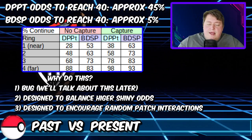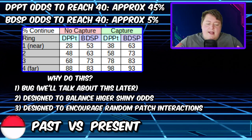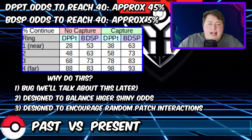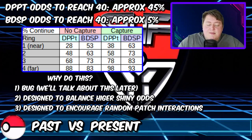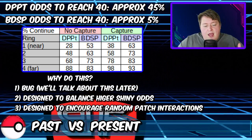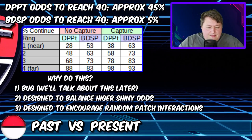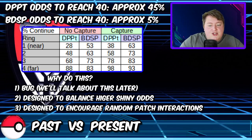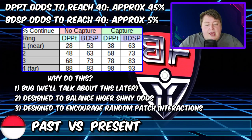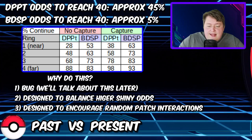What this all means is: assuming you always took the best odds in both Diamond/Pearl/Platinum and BDSP, in Diamond/Pearl/Platinum you had approximately a 45% chance of reaching a 40 chain — assuming you went for that 98% every single time. In BDSP to reach 40, it's only 5%. That being said, it is somewhat offset by the increased shiny odds, which we covered in a separate video.